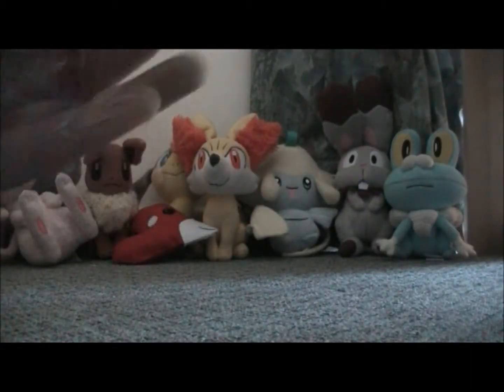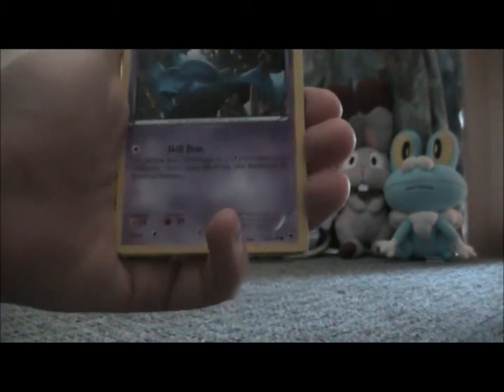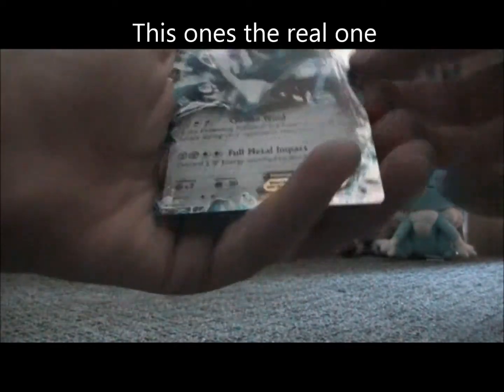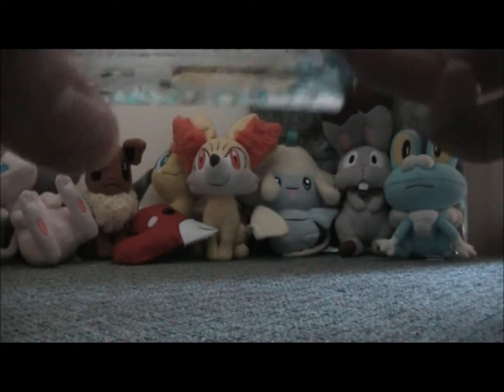Alright, last pack, here we go. We have a Frillish, a Gulpin, a Skarmory, a Zubat, a Bunnelby, a Furfrou, a Lampent. Oh nice, Night March — it's pretty good. We have a Versus Seeker, a Reverse Swords Dance, and a Dialga EX. Oh my gosh guys, we got another Ultra Rare! This is amazing. It's not the full metal version, but oh, I don't care — this card is just epic.